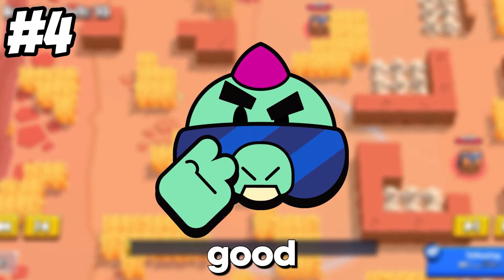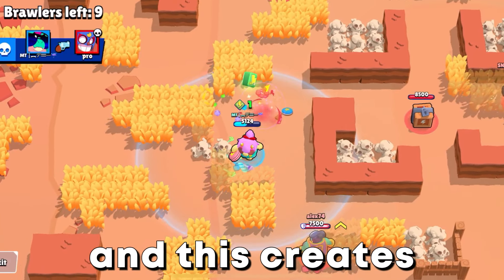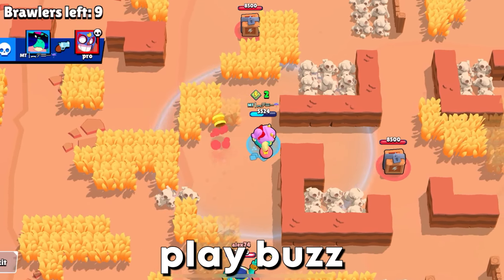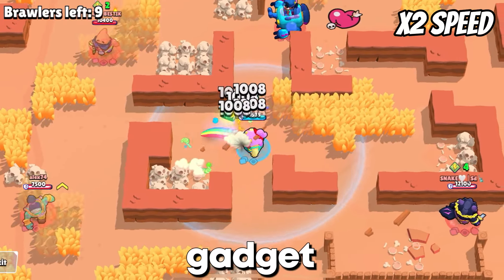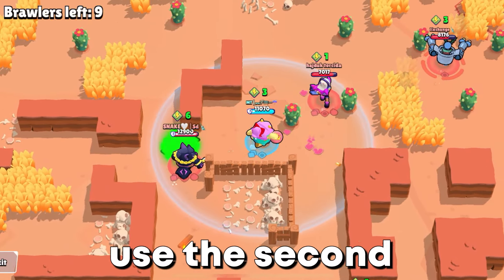Buzz is extremely good. His super allows you to kill a lot of other brawlers, and this creates cubes. You want to play Buzz on maps with a lot of bushes if you use his first gadget. If you play on a map with few bushes, use the second gadget.